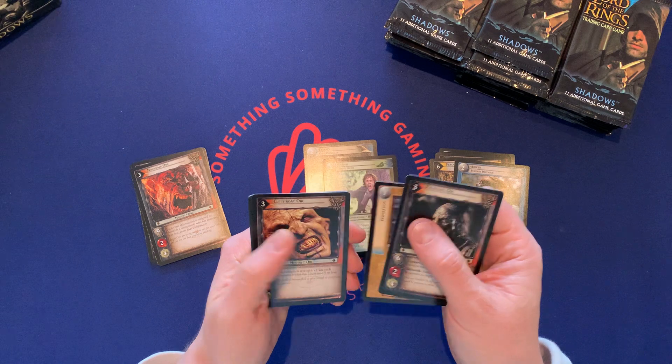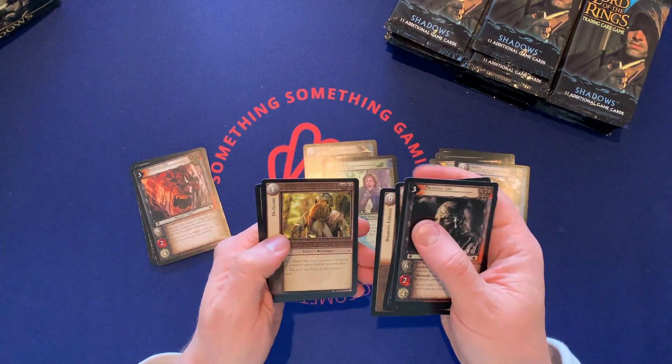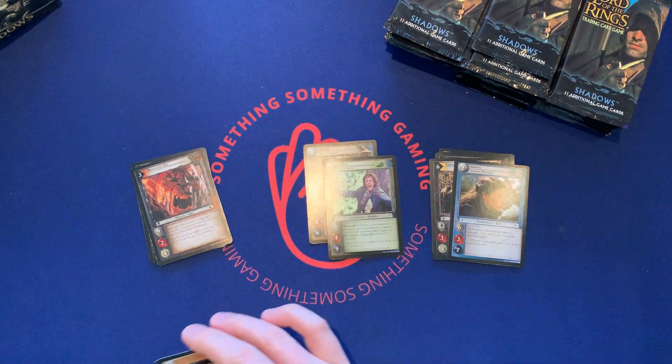Prowling Orc, Inspiration, Catroot Orc, Easterlings, Draw an Embassy, En Garde, and a Swarming Oak.